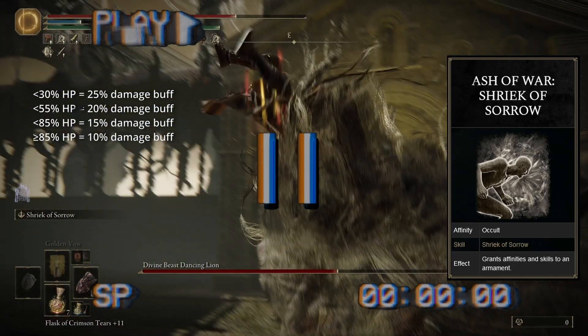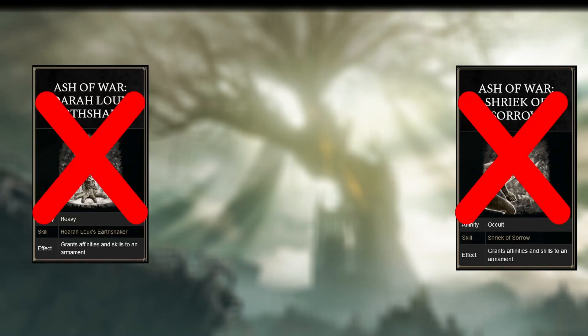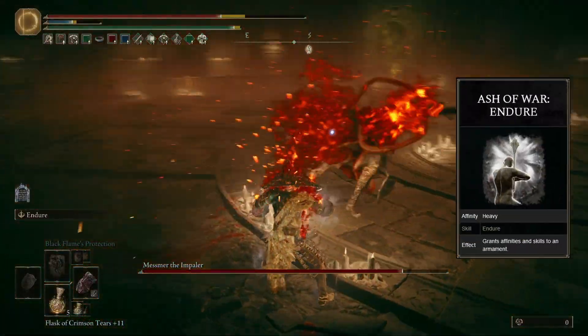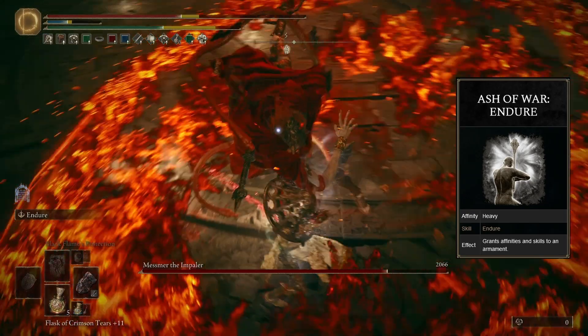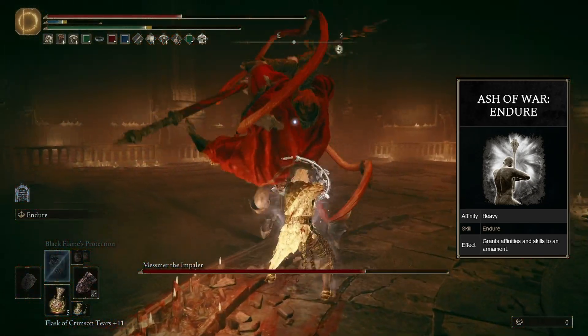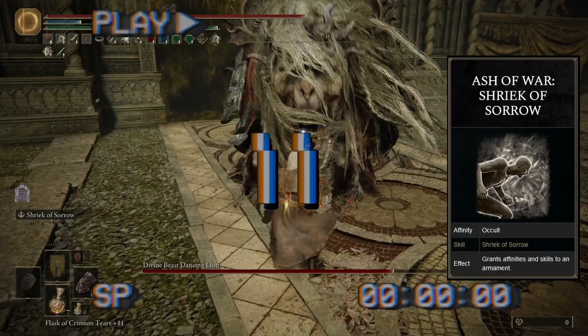Future me here: don't use either of these weapon arts. Instead, go heavy but still sexy armor, stack defense buffs, and then use Endure and just tank everything like a Chad. I honestly don't like this alternative playstyle too much, but it fits the theme so well that I had to include it. Now back to the rest of the video.